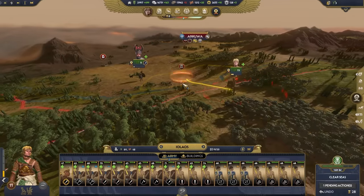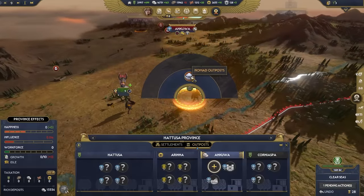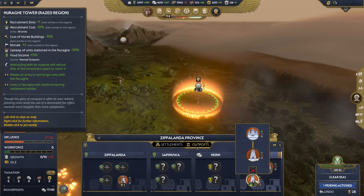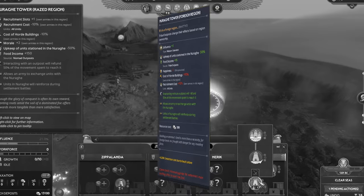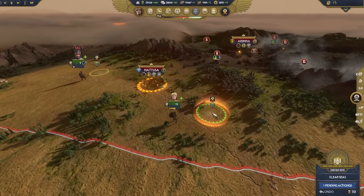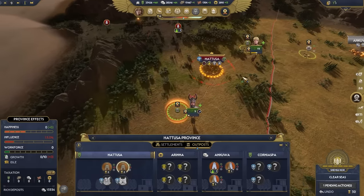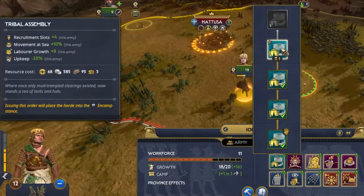While ravaging the land, we'll capture some strategic locations and build Naragihi towers. These handy pit stops offer helpful benefits like food production or a stationable garrison to assist during sieges. The effects on offer change depending on whether the outpost is positioned in a raised, foreign, or occupied region. We're building two towers outside of Hattusa, and we'll use them to rest our troops and say a prayer to Isu. When the time comes to attack, we can rely on the camp's garrisons to reinforce us. In the meanwhile, we'll upgrade our tribal gatherings building into a tribal assembly, and get ourselves some dedicated camp defenders.